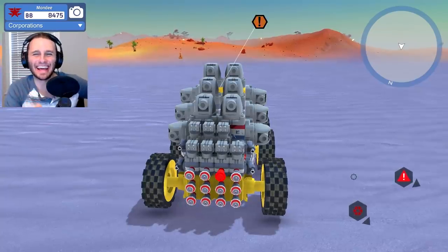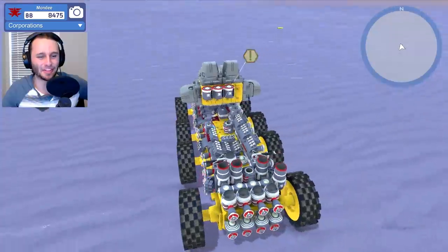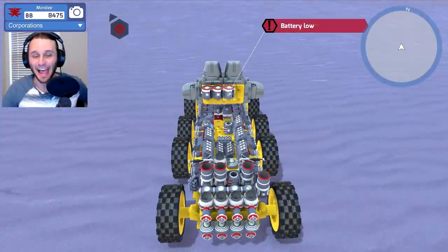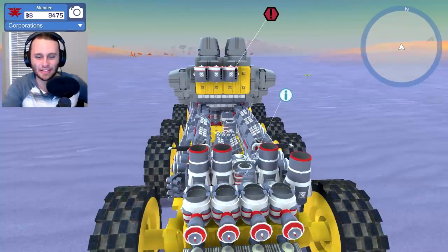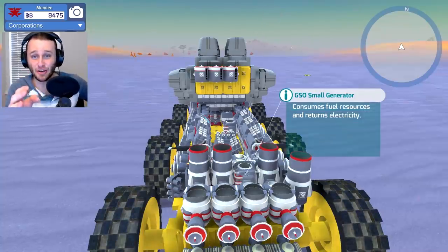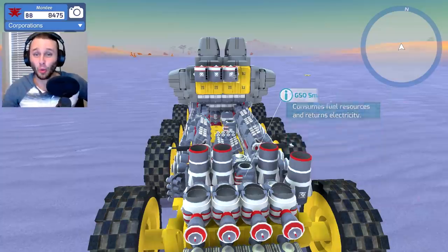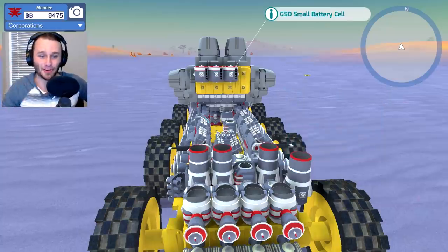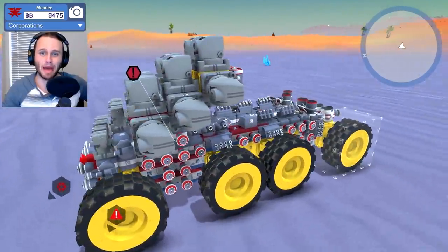Hey, what's going on guys? Sandi here, and welcome back to some more TerraTech. This is episode 11, and when we left off, we found these batteries right here. If we put energy into these generators, it gives power to our batteries, which in turn powers our healing bubbles, so we are a mobile medic.